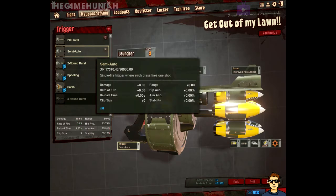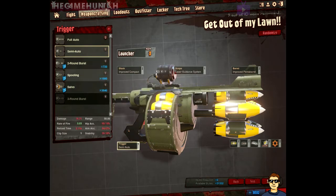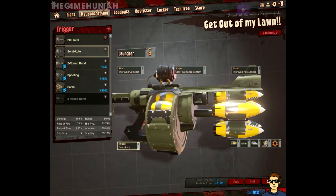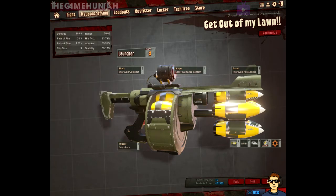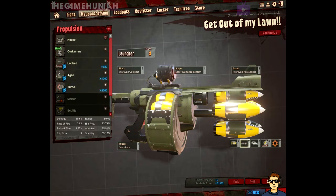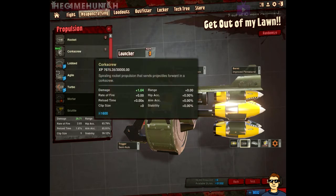For the trigger, go for the semi-automatic — no brainer in this case. It gives me extra damage. If I try to change it to something else, I start losing damage and reload time. With the semi-automatic, when I have full control and I'm going to shoot my rocket, it's actually better that way — you're not gonna waste all the ammunition that you have.